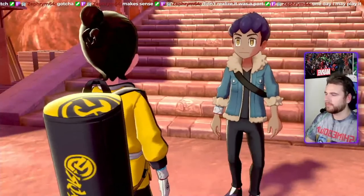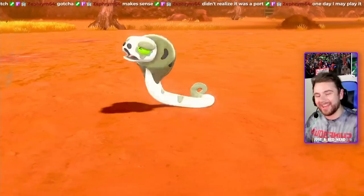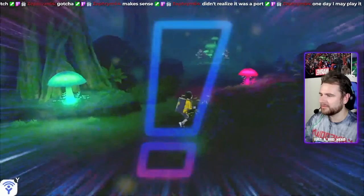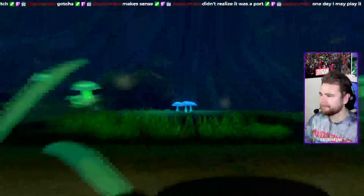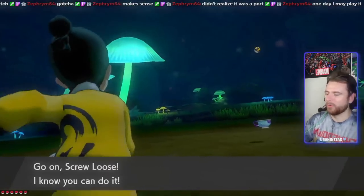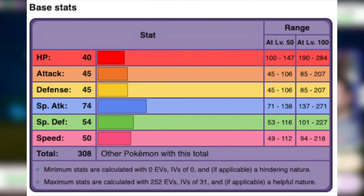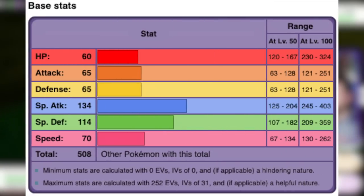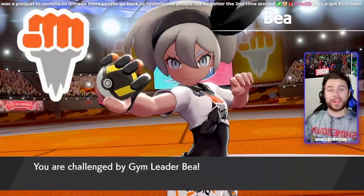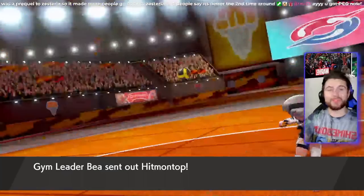Upon arriving in Stow-on-Side, we have a rival battle with Hop, but he was pretty easy here. After taking out his Cramorant, Silicobra, Toxel, and Drizzile, I make my way to Glimwood Tangle, since there's a small patch of grass that we can access before taking on the Fighting Gym. Here, we can catch ourselves a Sinistea, who will eventually be able to evolve into a Polteageist. I'm actually really excited to use this guy — it has some great Special Attack and Speed, and will eventually get access to Shell Smash, one of the best setup moves in the game. Bea was actually pretty easy, seeing as we had like seven Fairy-types at our disposal. She didn't stand a chance — Hitmontop, Pangoro, Sirfetch'd, and Gigantamax Machamp all went down incredibly easily.